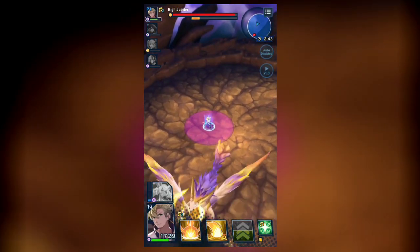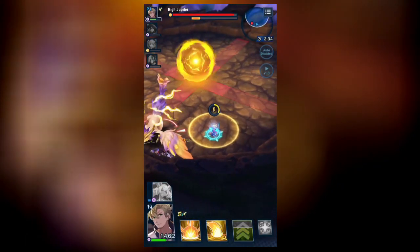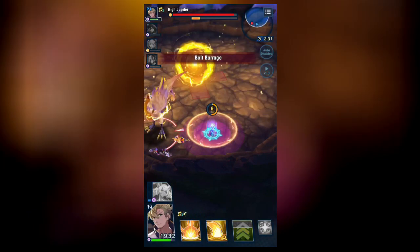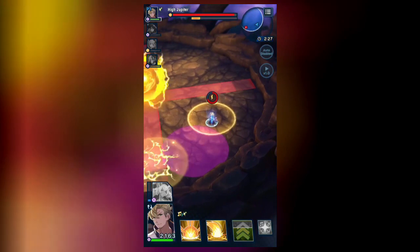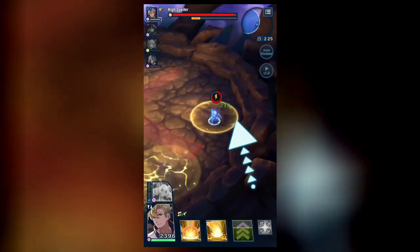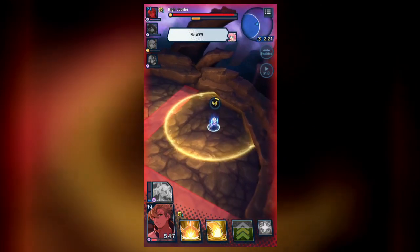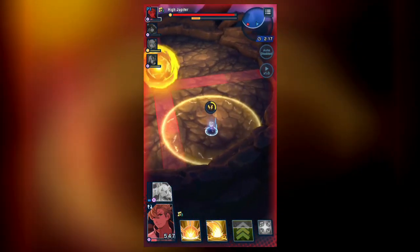Jupiter will use Shocking Spark again. Jupiter will then use the last of his moves that I've seen, Electrosphere. This will summon a sphere into the center of the arena. I didn't touch it — I don't recommend doing so. When summoned, it will slowly charge up red attacks in four directions: up, down, left, and right. Once it goes off, it will go again, rotating the attack 45 degrees around the center, then alternate back to the original orientation and back to the 45-degree offset orientation, attacking a total of four times.